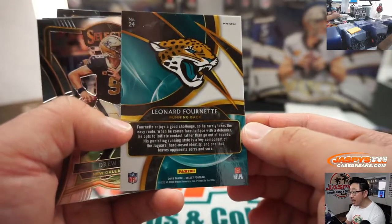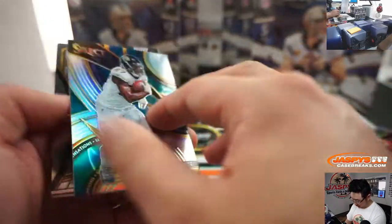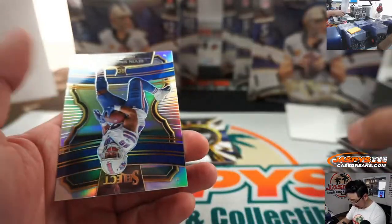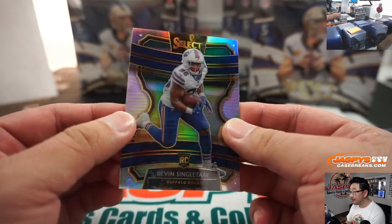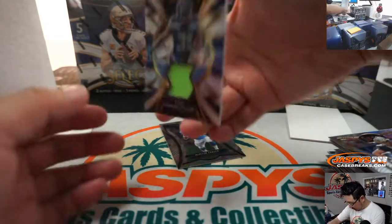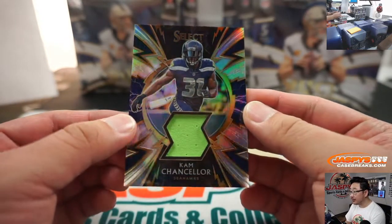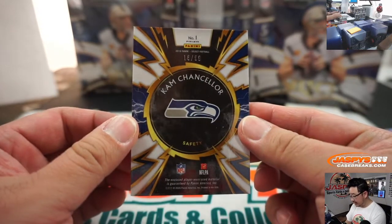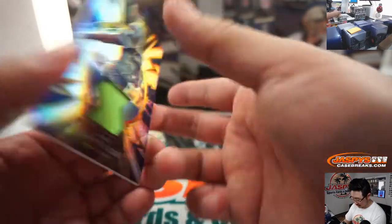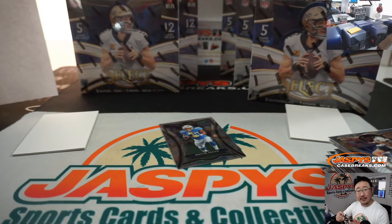There's Leonard Fournette. I like these sensations parallels too — it's a good looking set. Devin Singletary for the Bills, that's for Tony. And Cam Chancellor, 16 out of 99 — a nice relic for Josh and the Seahawks.